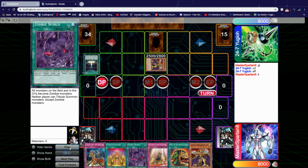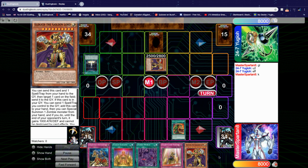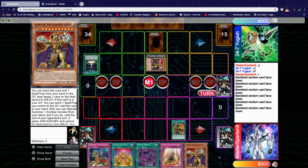The whole point of the deck is to control the field with a lot of recurring resources. We start by going Extravagance and banish six for cost, but sadly he uses Ash on the Extravagance, so we basically went negative six. That's okay though, as we have a lot of plays with our hand.